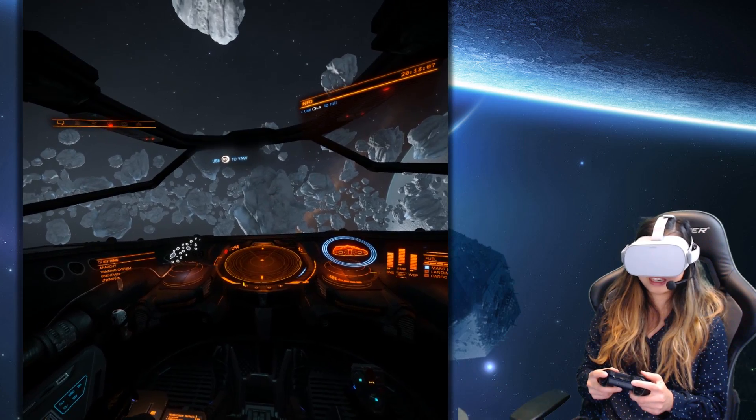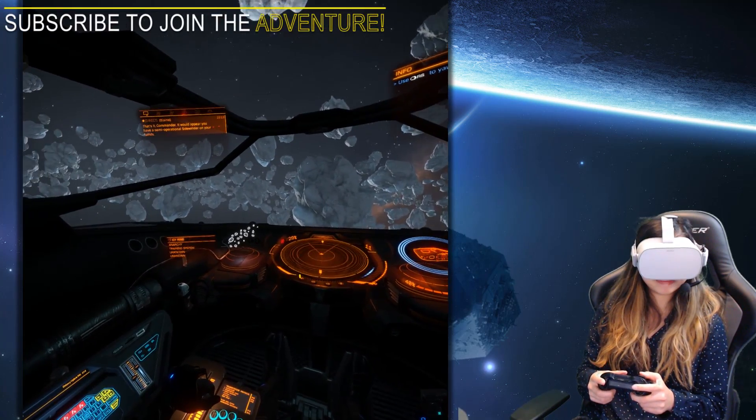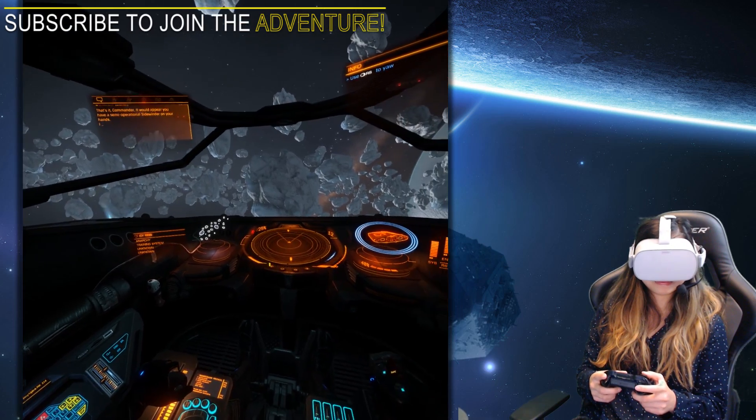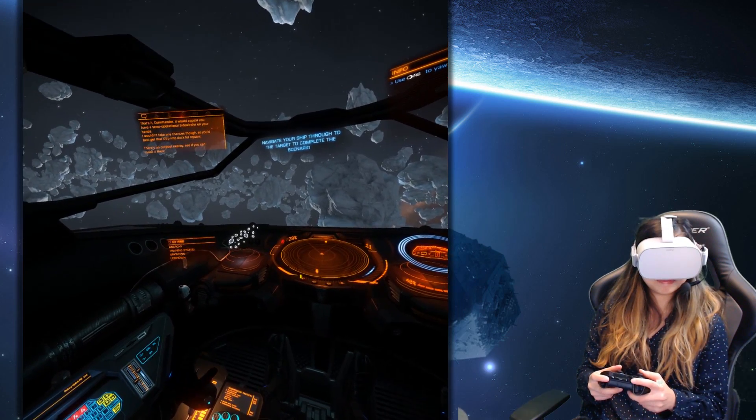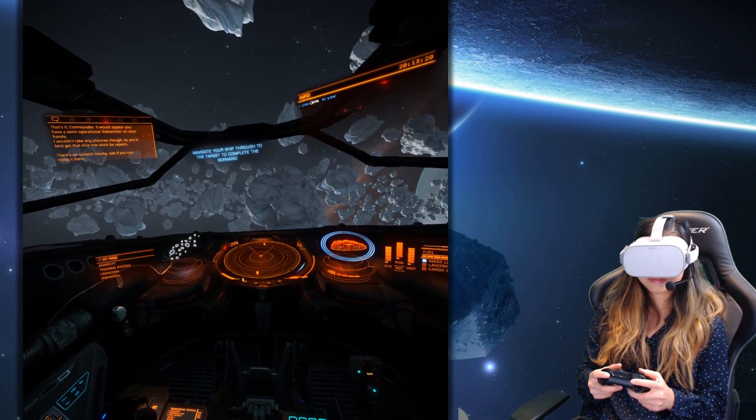Pivoting my ship from side to side. Like this — That's it commander. It would appear you have a semi-operational Sidewinder on your hands. I wouldn't take any chances though, so you best get that ship into dock for repairs. There's an outpost nearby, see if you can make it there.